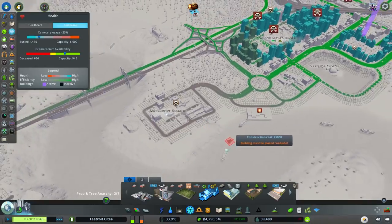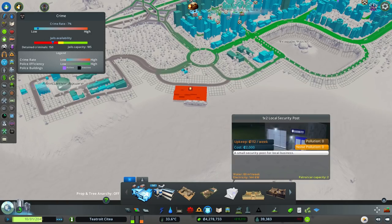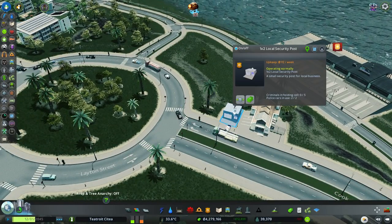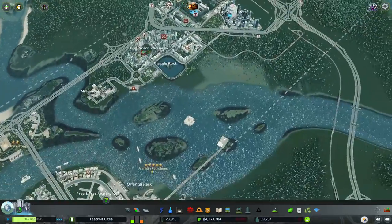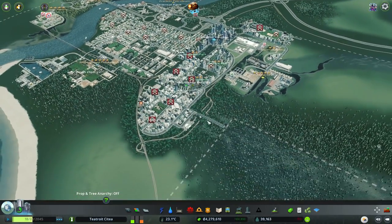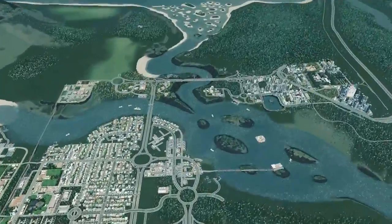I'm going to add some death care over here — we seem to be a little bit short on that. I'm also going to add some police coverage down here, maybe just a small local security post. Is that going to pop a car out? Yep, there it goes — go and deal with some stuff. So how many people have we got using the ferries now? Two on the one going backwards and forwards, 27 on the one going around — not too bad as it's only just started. We can add more over here as well. There's another death wave going on but there's not much you can do about it — you just have to live with it.